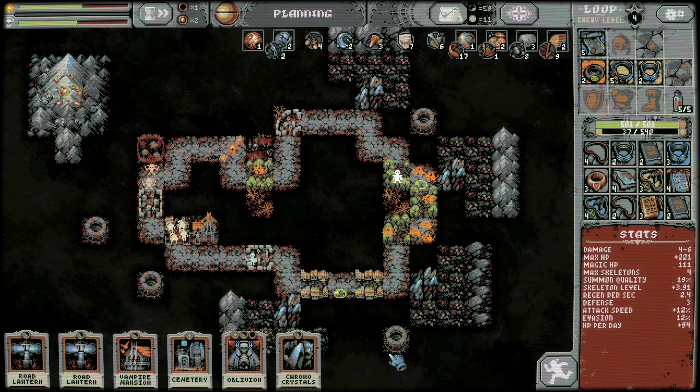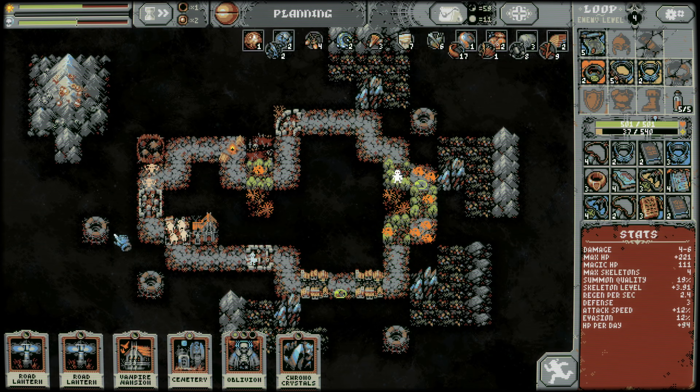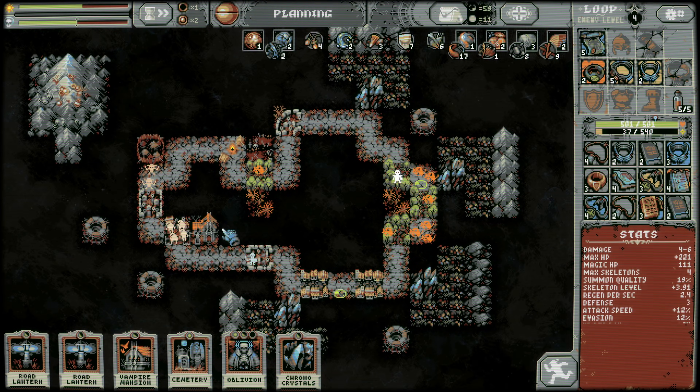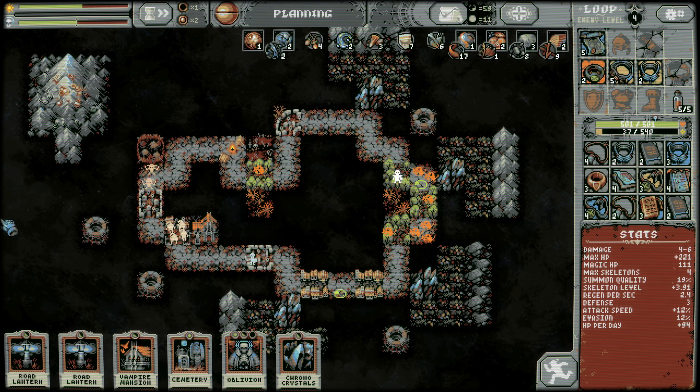Check out all of our storm temples lining some of our more dangerous zones. We saw it just strike there — that's perfect. Now, if I'm not going to put this storm temple on a spot that hits both horizontal and vertical — like this one's only hitting horizontal — I should place it as far out of the map as possible.